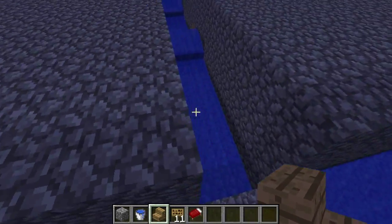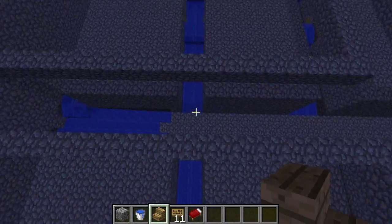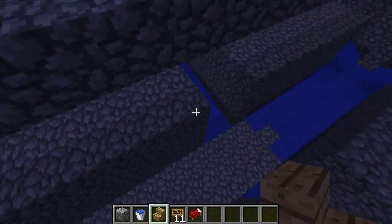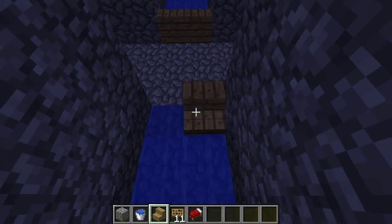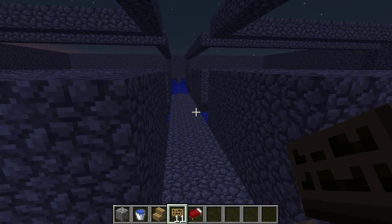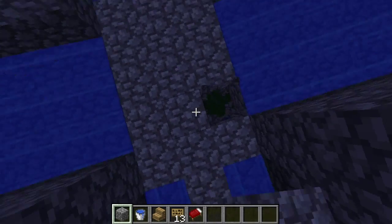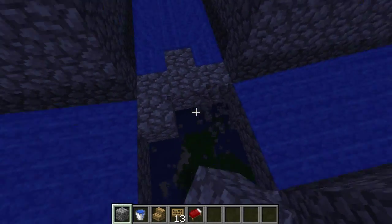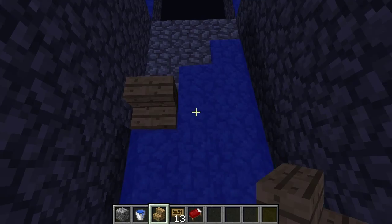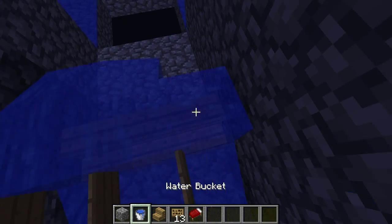Now you have to put stairs in these four spots — not the edges, not the middle, but the ones in between. I know it's getting dark, which makes things a little difficult to see. Once you've got your stairs there, put your signs and water, and then you're ready for the next step. We are very, very close to finishing — all we have left is this little spot. You need to dig out the middle part, and there are two blocks in the edges there.